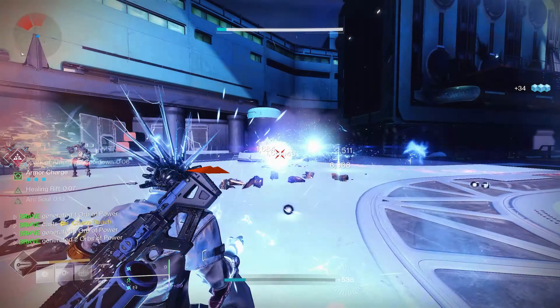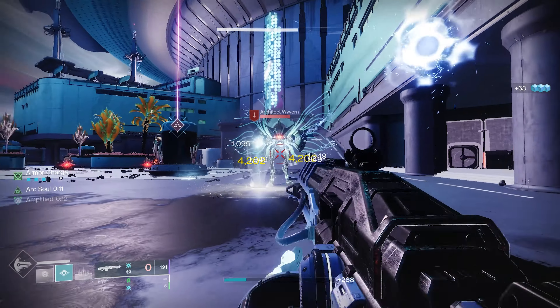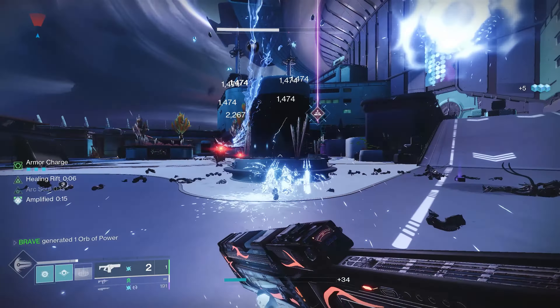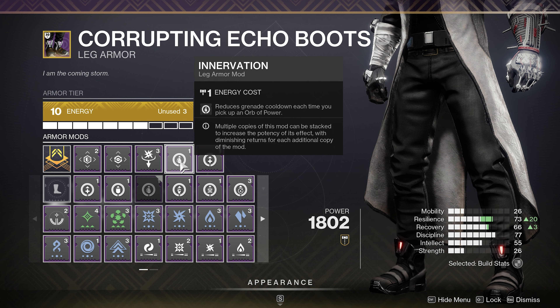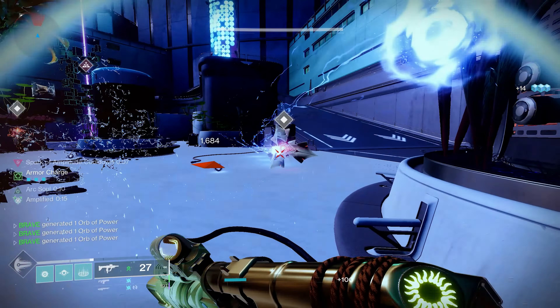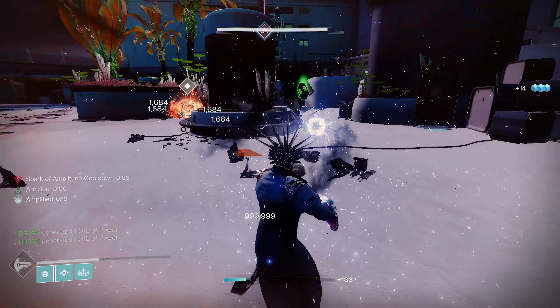For our chest piece, I highly recommend Arc Reserves — since we're abusing the Iterative Loop, running two Arc Reserves will keep us stocked with ammo. On our leg armor, run one Arc Scavenger, plus Innervation and Recuperation — both are going to benefit you in-game. For our class item, utilize one Bomber mod, one Special Finisher mod, and one Reaper mod.